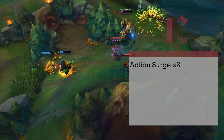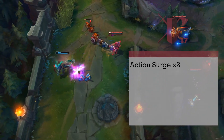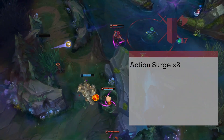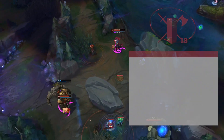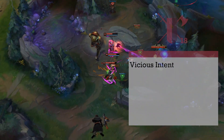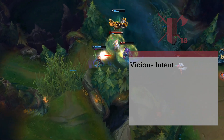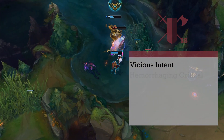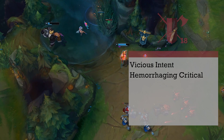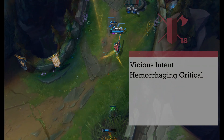Level 17 fighters gain a big one: two Action Surges per long rest. Unfortunately you can't use them on the same turn, but in a few levels you'll be able to ult on back-to-back turns. You also get a 3rd usage of Indomitable. 18th level Gunslingers get two awesome abilities: Vicious Intent doubles our critical strike range, letting us crit on a 19 or 20. This also increases your range to build Grit Points. Hemorrhaging Critical synergizes this by making the target take half the damage from the attack at the end of their next turn — remember to include the Sharpshooter and Piercer damage in this calculation.